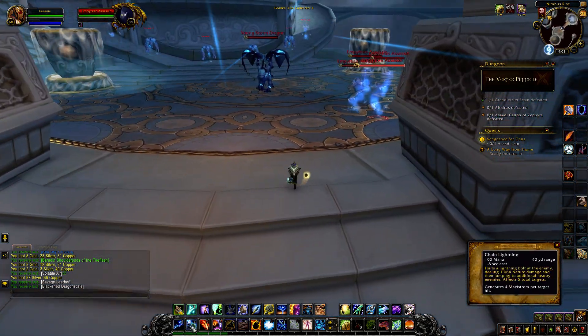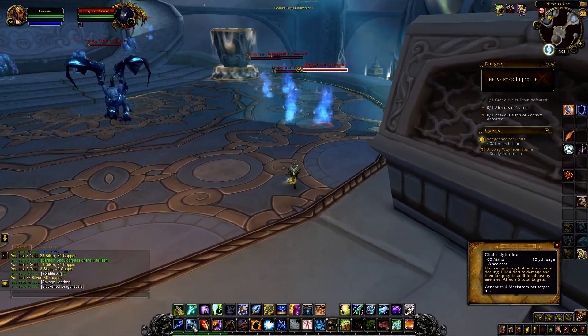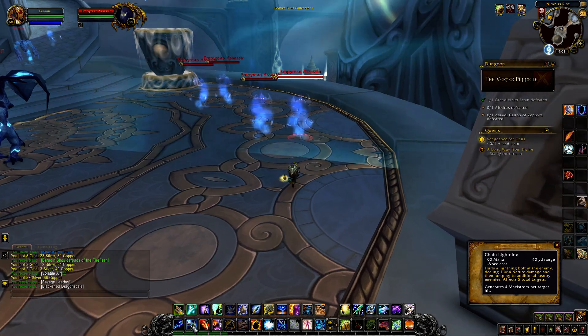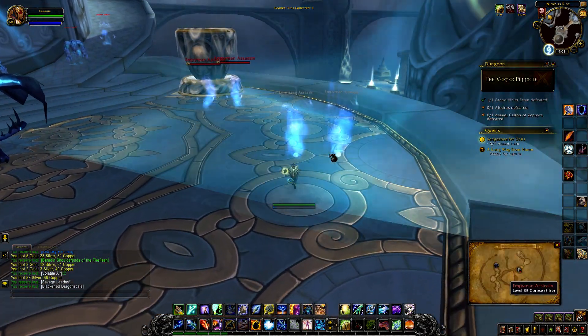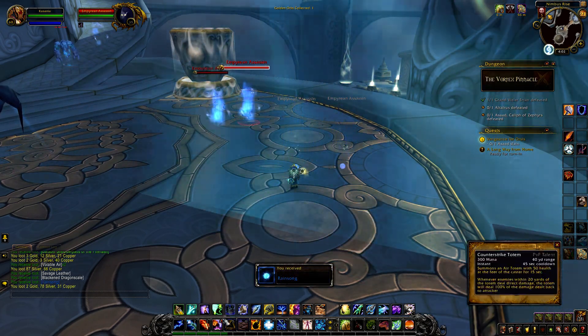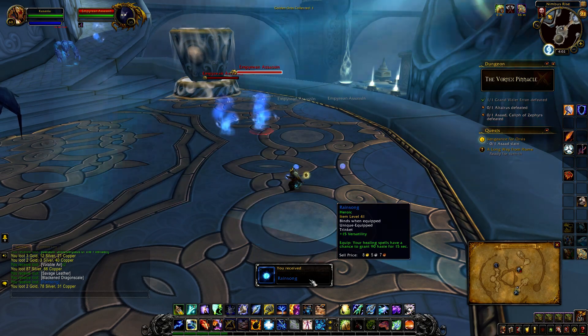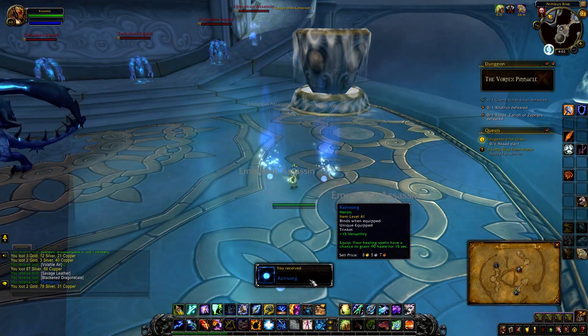The Imperial Assassins - the only ability you have to be careful of is their phasing skill where they can produce extra damage. This gear is just going to get sold to a vendor because there's no profit in it - it drops commonly here.